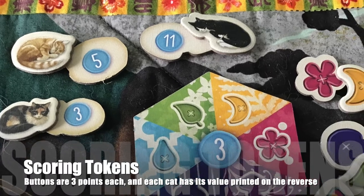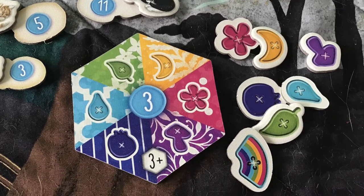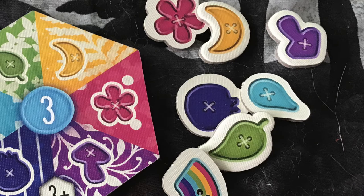Cat tokens are worth the points that are printed on the back of them. Each button is worth three points, and the player with the highest score wins. If there's a tie, the player with the most cats is the winner. If there's a tie for that, the player with the most buttons is the winner.